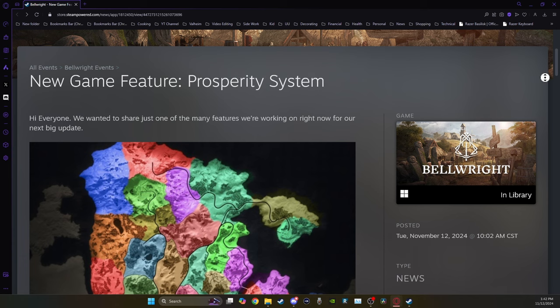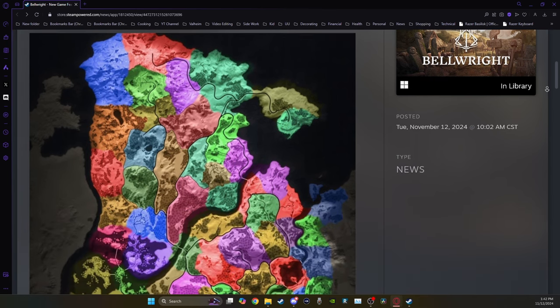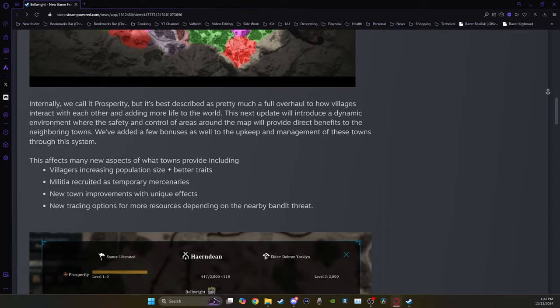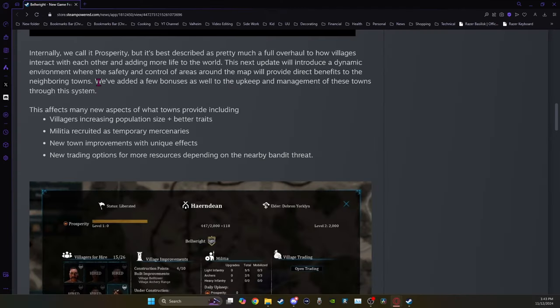One of the main new changes in Bellright is that they have a new game feature called a Prosperity system. As you can see, it affects the entire map — it's pretty much a full overhaul to how villages interact with each other. This next update will introduce a dynamic environment where safety and control of areas around the map will provide direct benefits to neighboring towns, with bonuses added to upkeep and management through village improvements.